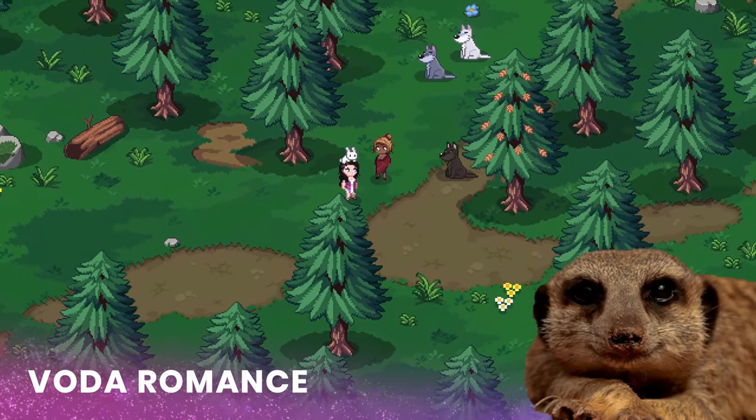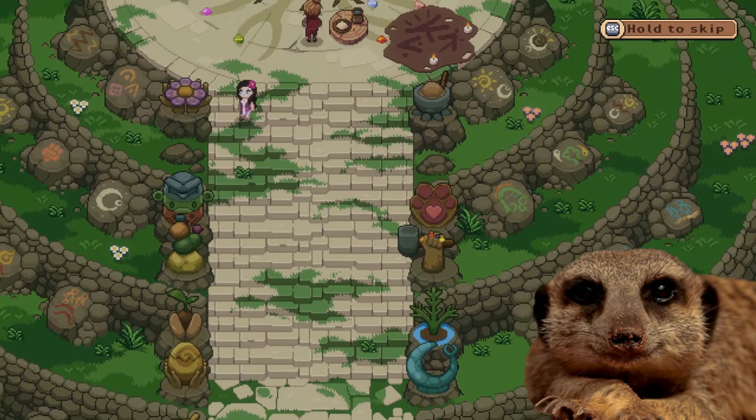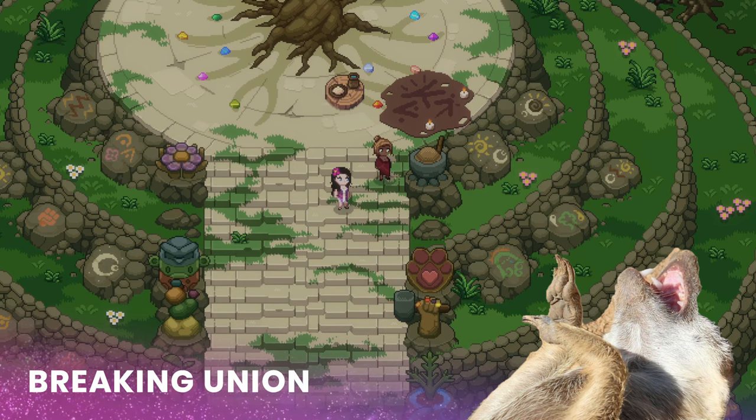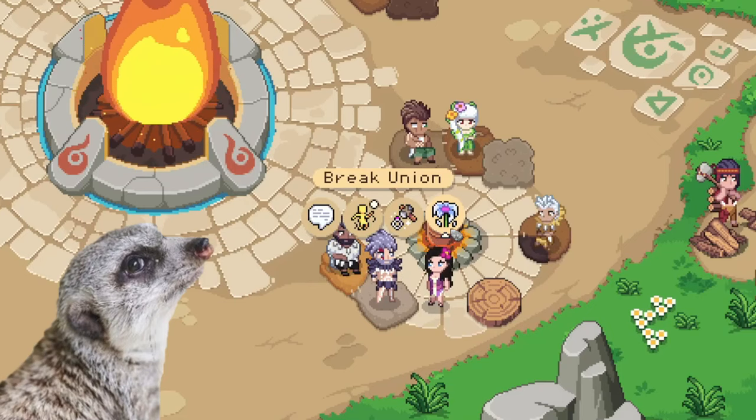Vada is also romanceable now! We get to know more about her and her past, and if you've been waiting for this but kinda settled with someone else already, then great news because Pachun's also learned about divorce too. You just have to go to Vuvac if you want to break your union.